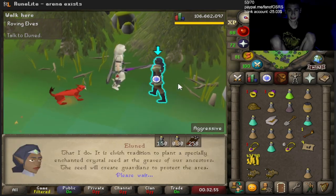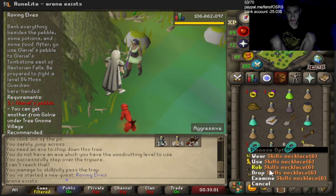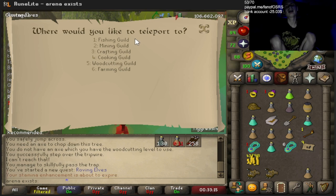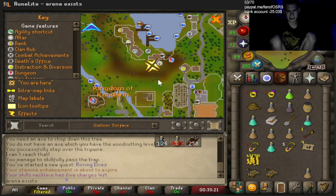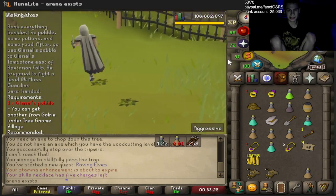Alright, just gotta talk to Elnud. Skills necklace — okay, we're taking this over to the fishing guild. There we go. Now we have to go get the glarial's pebble.